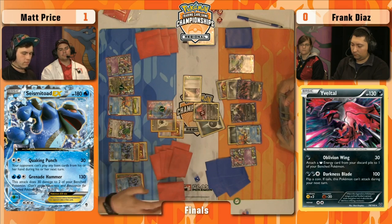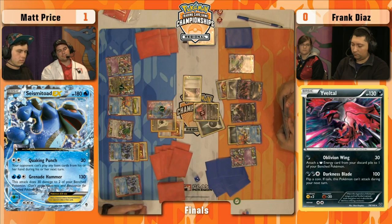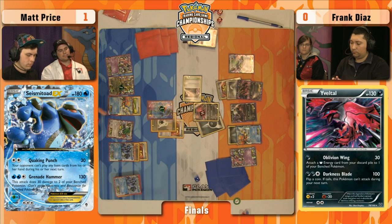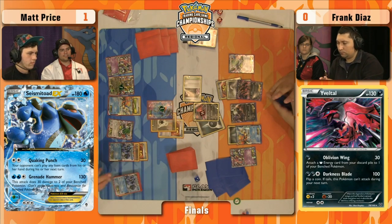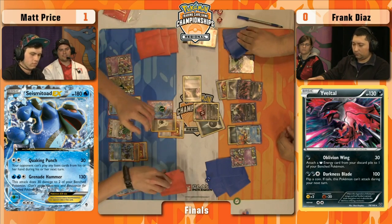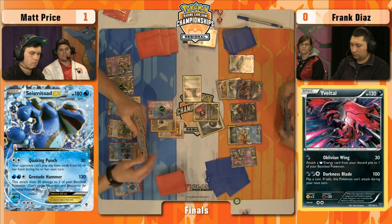That Seismitoad EX — there's no way it could get knocked out. I don't think there's really any way now that he can't play item cards. He can accelerate to it once more and try to build up the big Evil Tall. The longer he has it and the more energy he can attach, the more it's going to help him fight through these big Seismitoad EX with 180 HP each. Frank is going to Oblivion Wing at this point. I don't see a Darkness Energy — I see a Double Colorless. He could give another Double to Yveltal EX, although then it's there to be discarded easily.